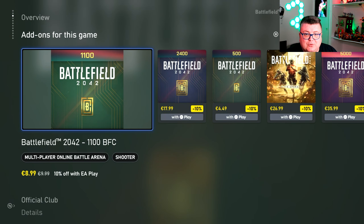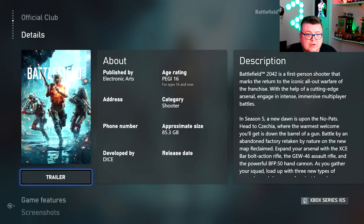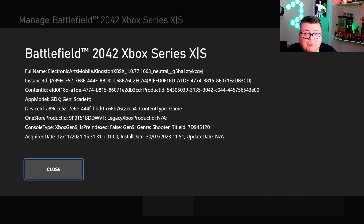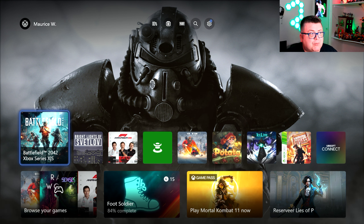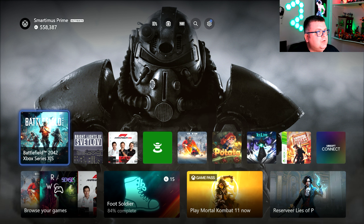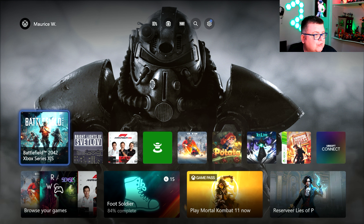You can get a lot of extras and stuff. The game is fully optimized for the new generation of consoles pretty well, actually. This is version 5.2, so this is the newest wave of improvements — what they call quality of life improvements.